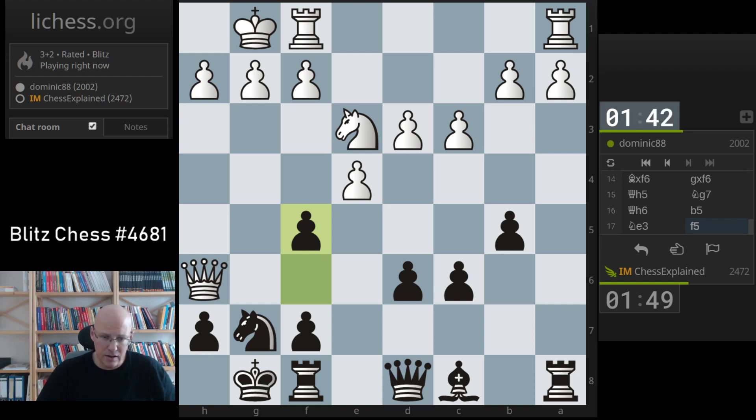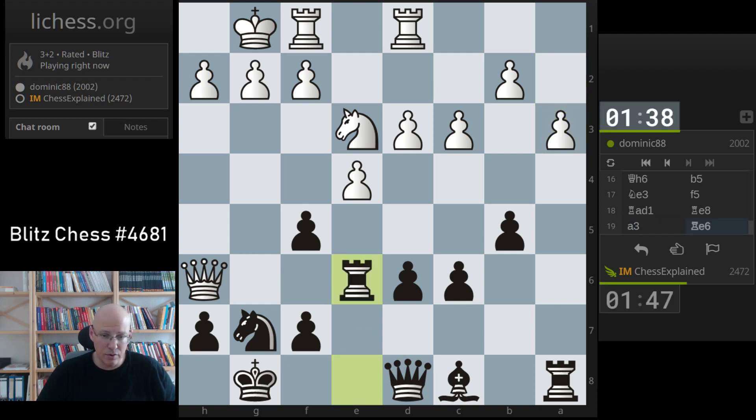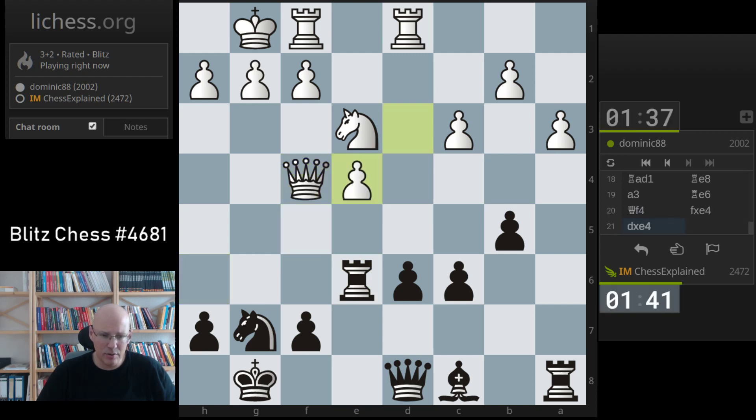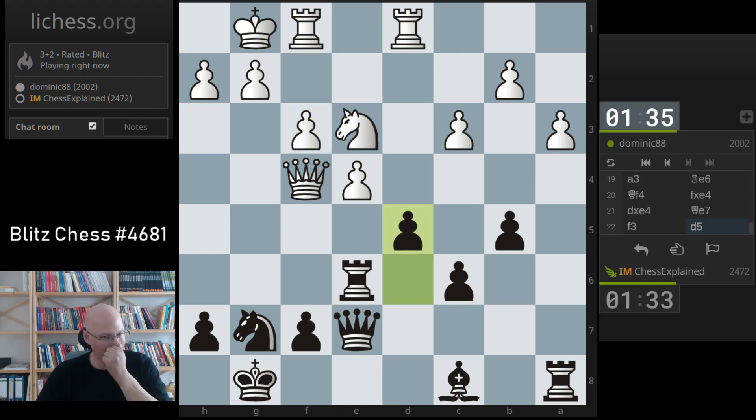Rook a8, e6, g6 — that would be nice. I could have taken on a2 actually, but it's not a big deal. Getting this rook into the game and maybe even getting an initiative on the g-file will be useful. I can also just take now and play queen to f6 or queen to e7. Okay, d5 — let's use this pressure here.